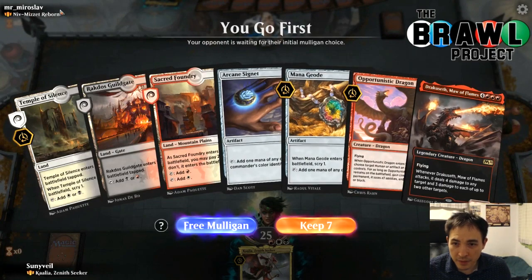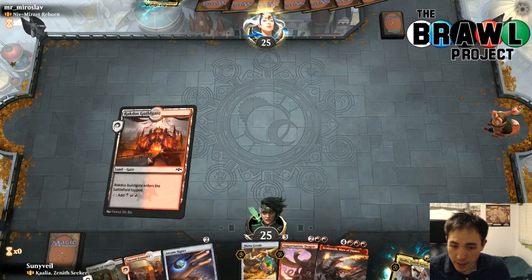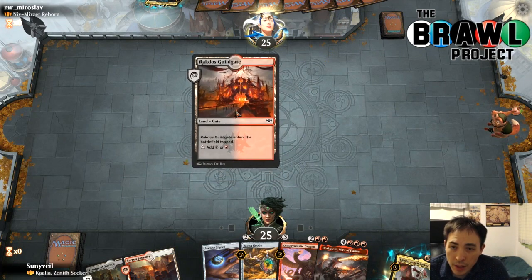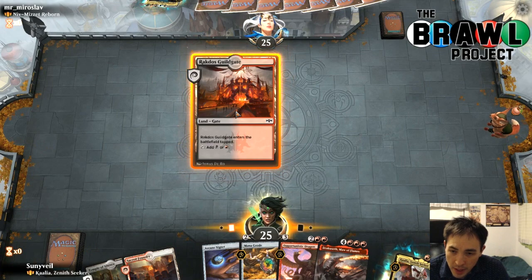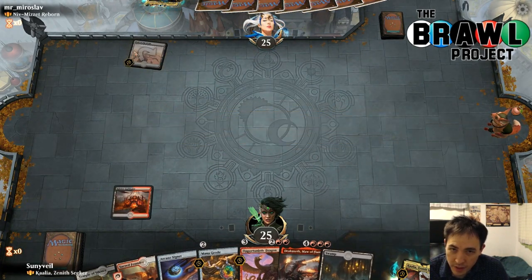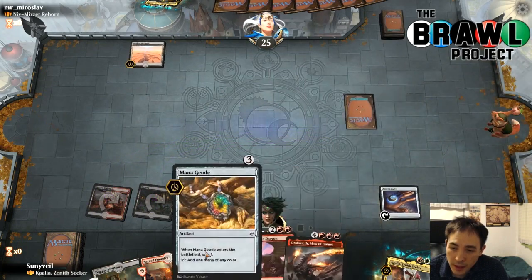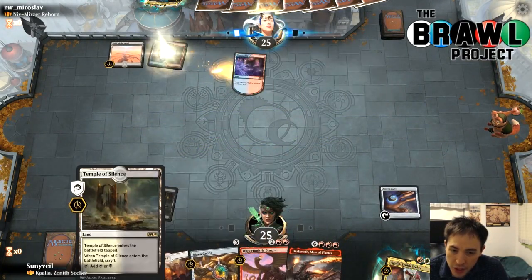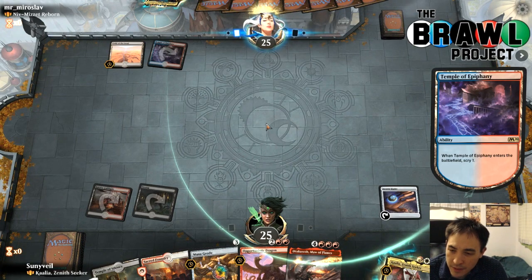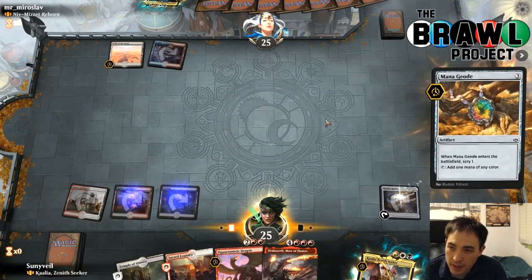Another control deck in Niv-Mizzet Reborn. I'll take this one — going first too, heck yeah. I think I just lead with the Guildgate. Getting the scry value is cool, but let's get a little more information about what we draw naturally first. We're going to go Guildgate into Foundry Signet, and then we can either play Mana Geode or Kalia. I don't think it's worth playing Kalia that early — just Fields of the Dead there. Against a deck like this we probably just want all proactive stuff, so all the removal we have is not too useful.